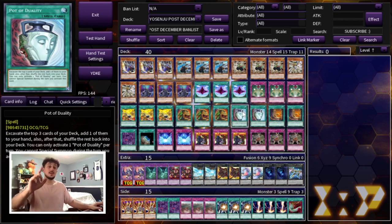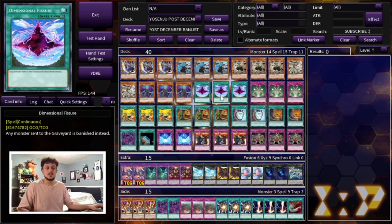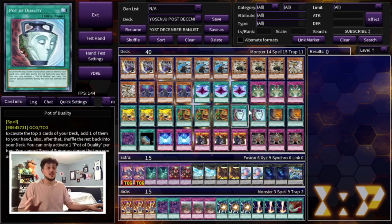Another thing worth mentioning: Impermanence, Droplet, and Veiler are not very prominent in today's format. So the Yosenju monsters' effects are always going to go through — you normal summon one, activate the effect, normal summon again. You're not worried about playing cards like Called by the Grave, which are a little slow right now. Also, with something like Veiler, you have to send it to the Graveyard, which means Fissure is going to stop it. That's why I think this deck is very, very powerful.